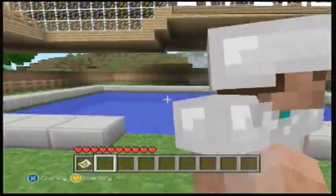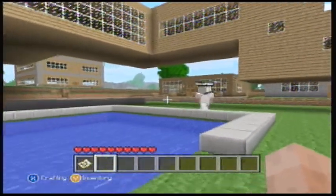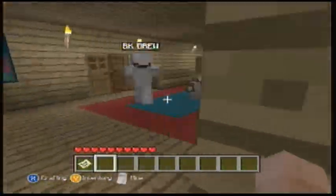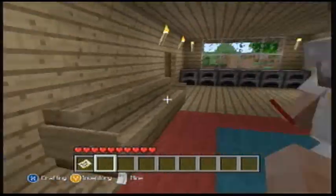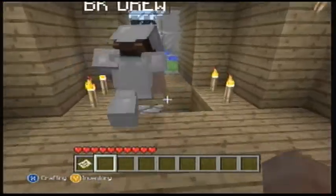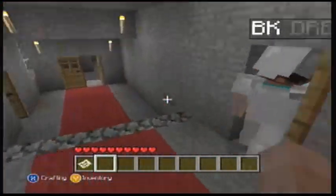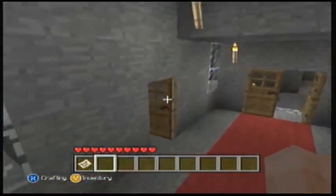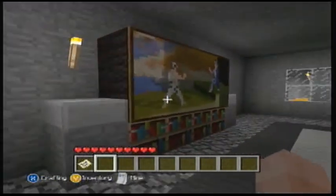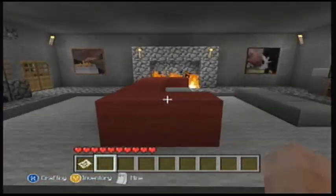This was like the first house I started with. I just expanded it all around, made like a big yard. I have a pool, a little mine, a little library in here, and this leads to my mine. I have a storage room, and here's my little lounge room — got the big screen going with the fireplace and the couch.